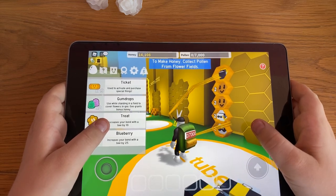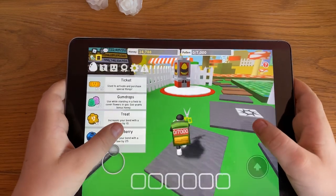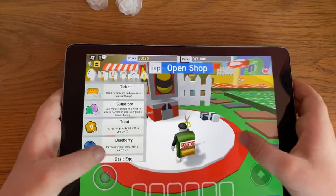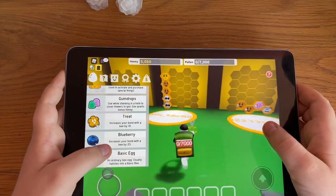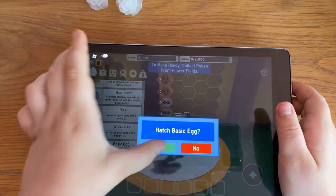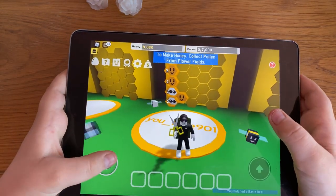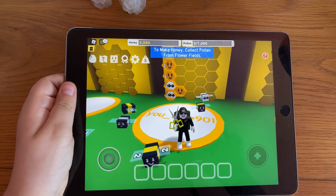If we have at least 14 or nearly 15 honey we can probably buy another egg. Let's open shop — we can't afford another one but they've got a basic egg so let's hatch it. I hope you all enjoyed this video, smash that like button and we'll see you all later, goodbye!